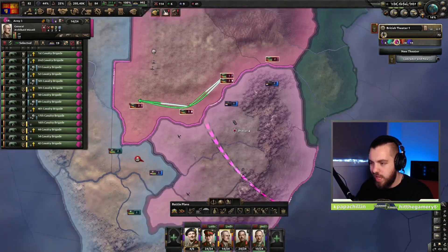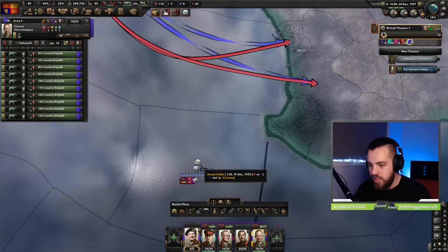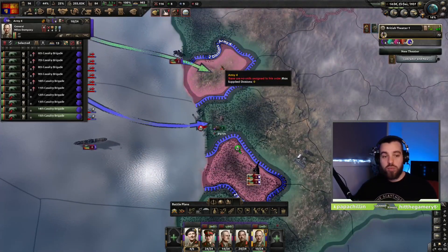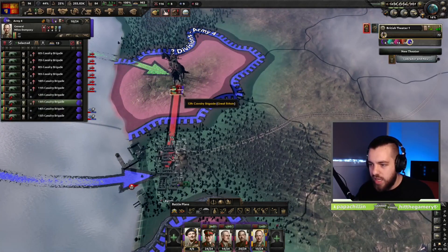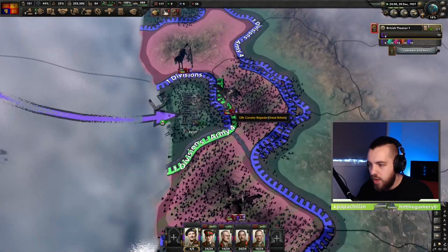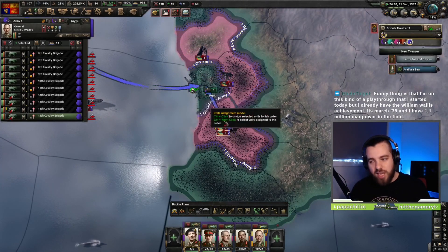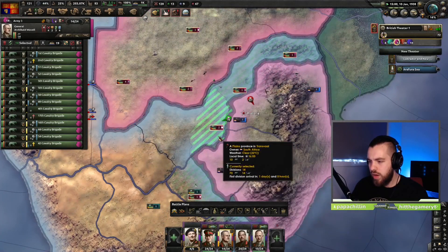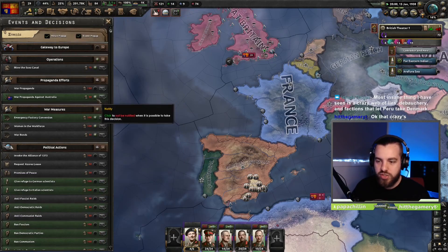Our naval invasion of Australia has launched — we've sunk some of their convoys. We've naval invaded either side and we're also pinning them. We're going to take one division from each and attack Perth, then move around and encircle them — the other takes the airport. We've encircled them and they are suffering an encirclement penalty. Fun fact for new players: if you hold Control and right-click on the attack bubble, this blue arrow comes up meaning the division will attack that tile but won't move there once the battle is won. Up in Canada we're just going to run down to Quebec, Montreal, and Ottawa.